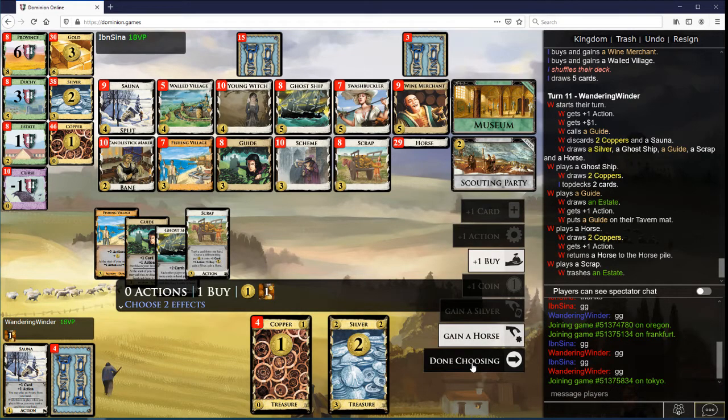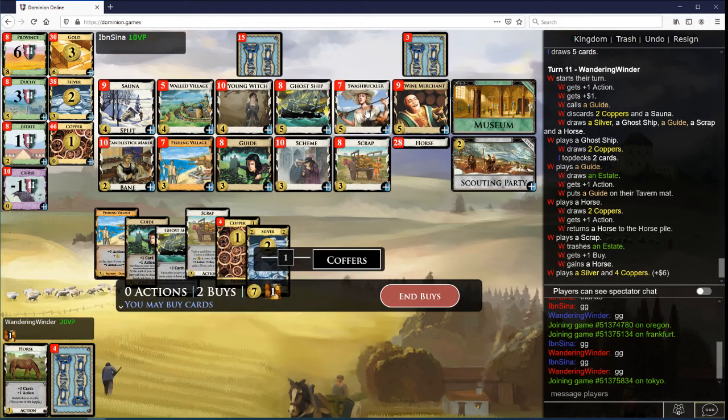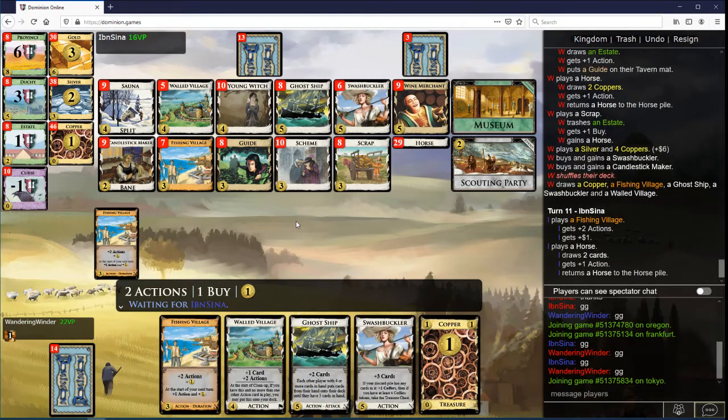Take a Horseback. Get another Swashbuckler and a Candlestick Maker. I'm going to need more villages soon, but this is okay. This is a good hand — I'm not even going to call Guide.